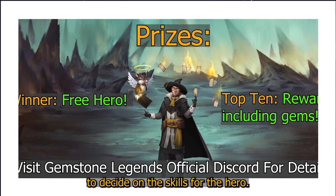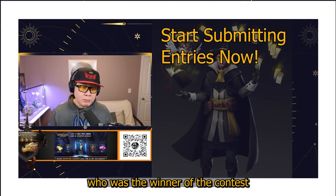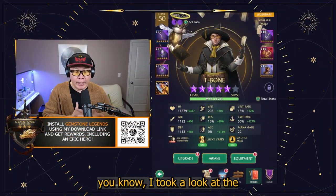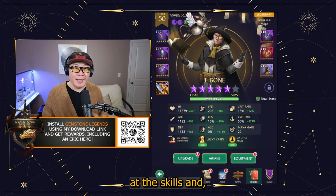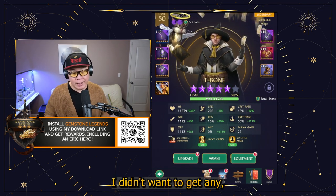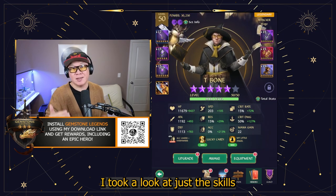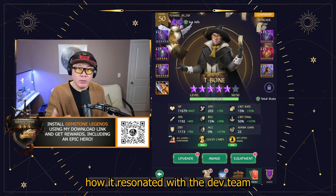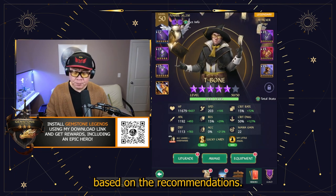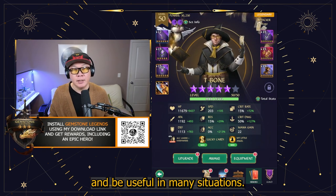Then we had a contest to decide on the skills for the hero. I wanted to congratulate Super Nerd, who was the winner of the contest and got a free hero as well. On a personal note, I was able to take a look at the skills and compare notes with the devs. I actually hid all of the names because I didn't want to get any bias by seeing any familiar names. I took a look at just the skills and how it resonated with me and the dev team, and what we thought was possible based on the recommendations. So I wanted a hero that was easy to use, easy to understand, and useful in many situations.